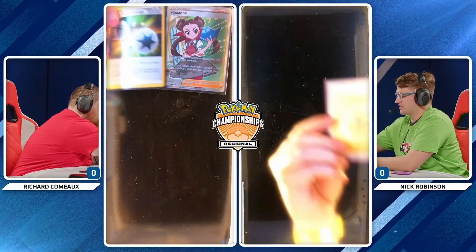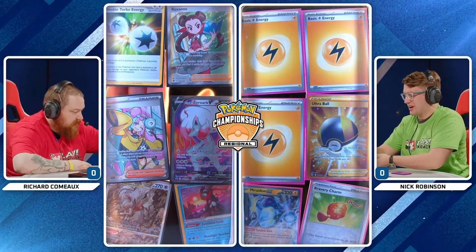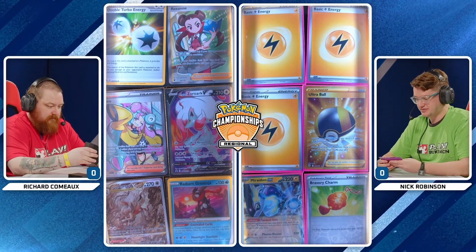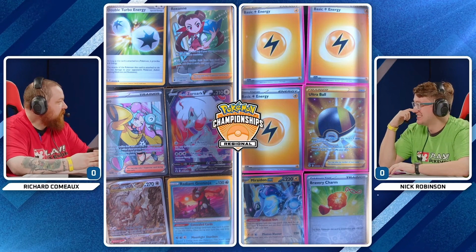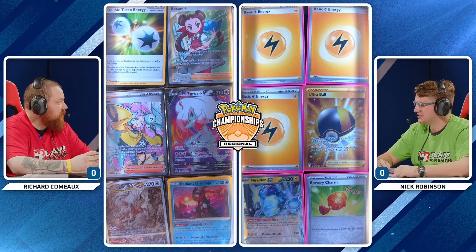Over on the other end, Nick Robinson, the reigning U.S. National Champion from 2016. There's not been a National since then, so he gets to hold on to that title forever. He is going to be playing Miraidon. Taking a look at the prize cards: three Lightning Energy for Nick. Meanwhile, a 1-1 Hisuian Zoroark and that Radiant Greninja in the prize cards for Richard, along with that 1-of Roxanne — a great comeback card — also hiding at the top of the prize cards.